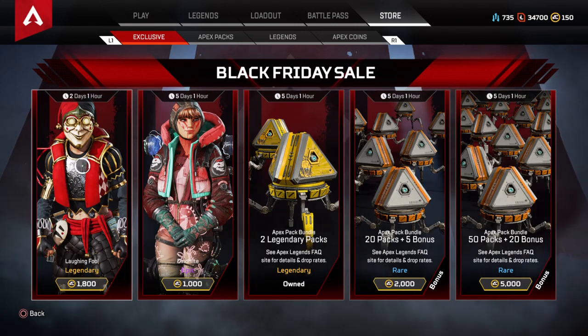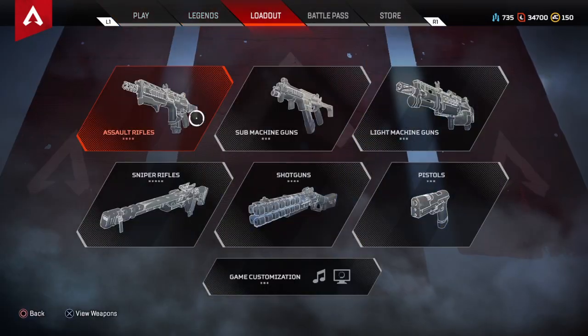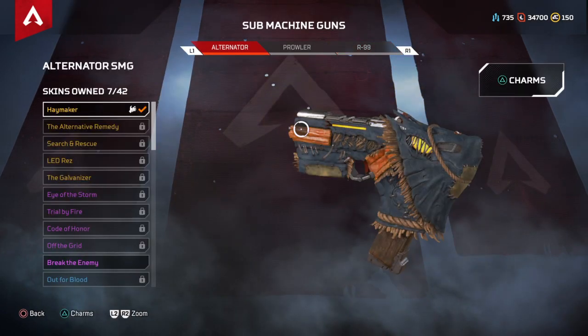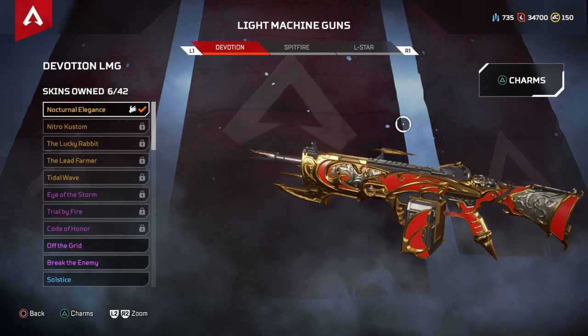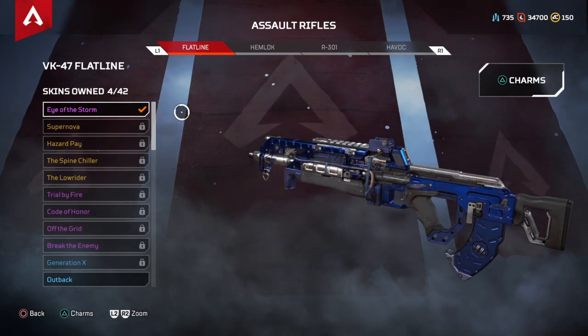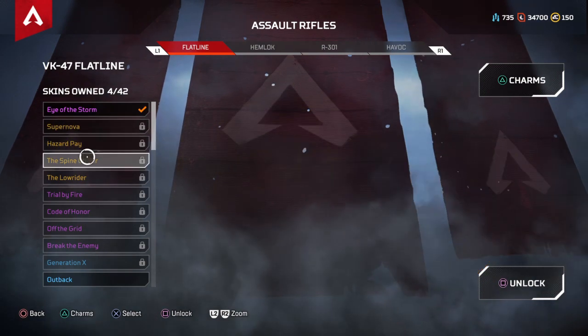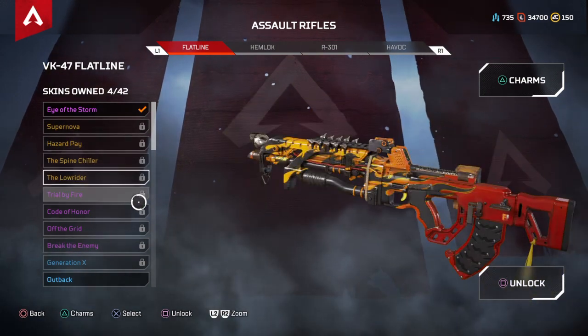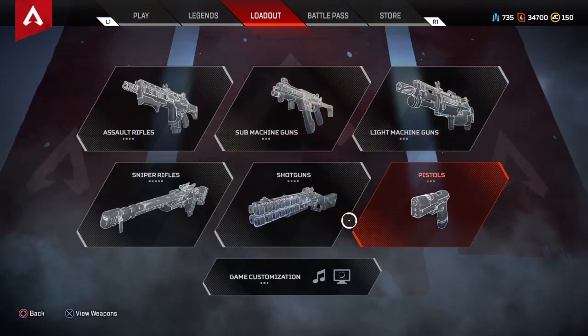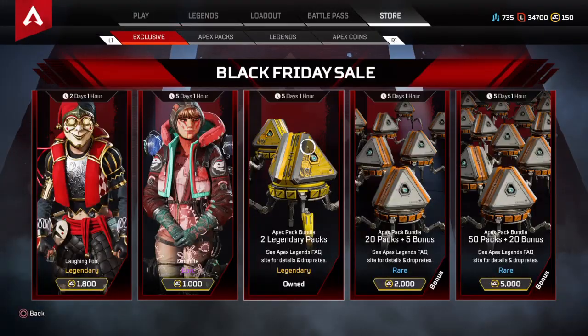You also have these two. If you go in here and go down to the Hemlock — it is a rich one, but they do have a Black Friday one now. I think it might come out of the packs — I don't exactly know if you can buy it right now.